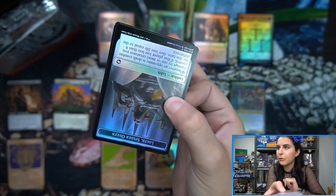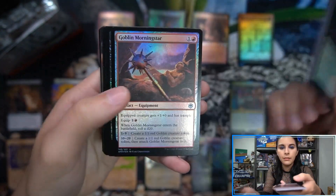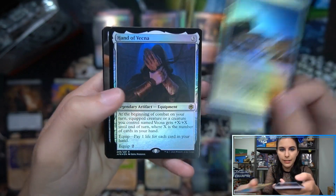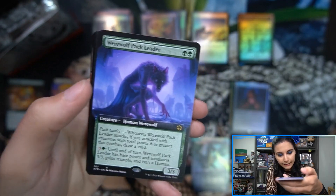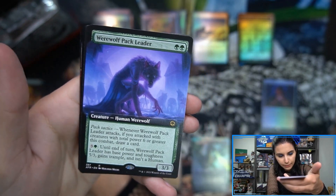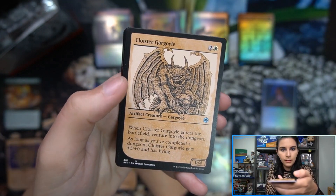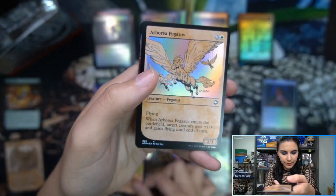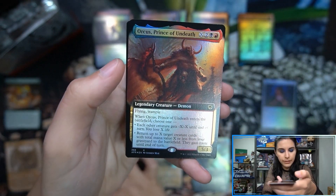Pack number two. The tokens are dual-sided foils in the collector boosters. Hand of Vecna foil rare. Bag of Tricks. Werewolf Pack Leader. You can of course get extended art mythics in the commander cards. The Tarrasque — that is a mythic. Arborea Pegasus foil. And Orcus, Prince of Death, extended art rare.